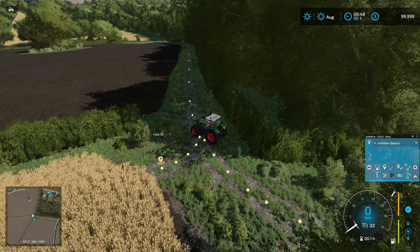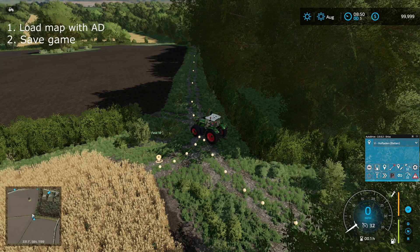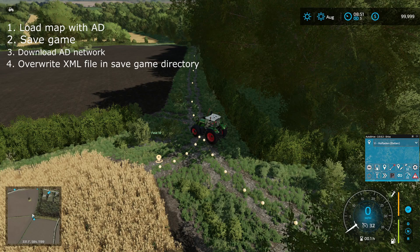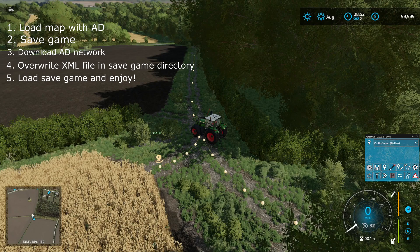By taking advantage of someone else's auto drive network, you save a lot of time. As a quick review: pick your map, save the game to create the save game folder with the appropriate files, download the auto drive file, get the XML and make sure it's called autodrive_config.xml, replace it with the one you've downloaded, then load up your game and test the new auto drive network. Hopefully that's helpful. Please subscribe, like this video, comment if you have any questions, and I'll see you next time.